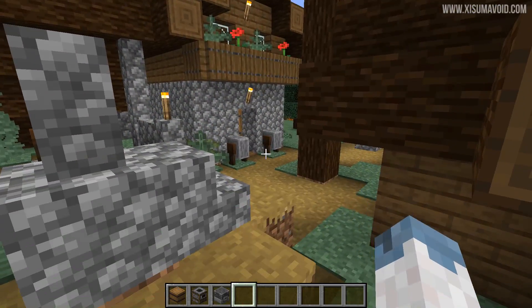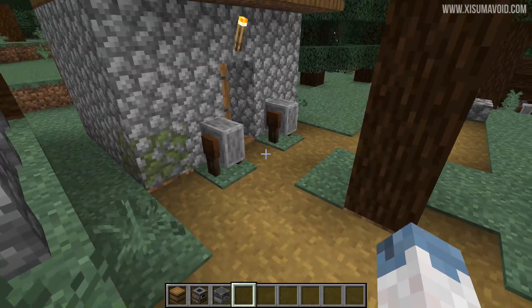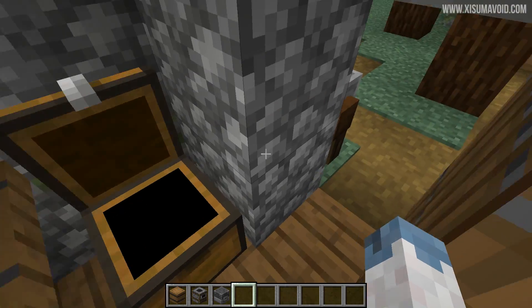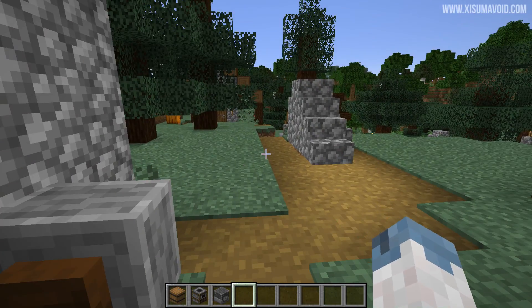Now this structure is pretty sweet looking. It has got a balcony - I like that. And on the inside some decent loot. You can see here you are able to get diamonds from some of these new buildings. So that is cool.